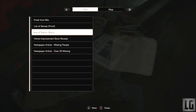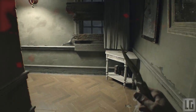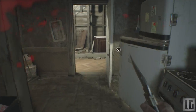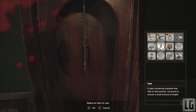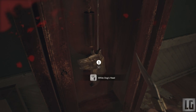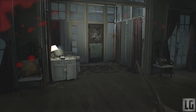Look behind you and you will see a grandfather clock — go over and pick up the pendulum, which we'll use in a second. Beside the clock is a table with a newspaper article on it, which is our next note needed for achievements and trophies. Backtrack a little bit and head into the living room area where we started and place the pendulum into the living room clock. This gives you the white dog's head, the first piece of the puzzle for escaping the main house. Take it back to the main hall and slot it into the door to free up some inventory space.